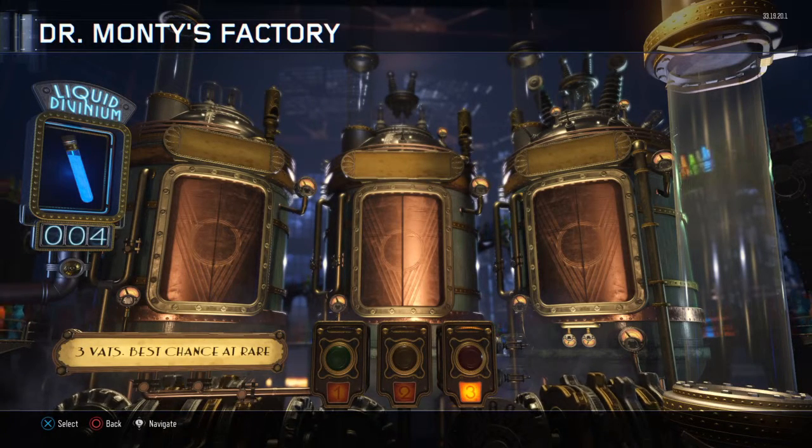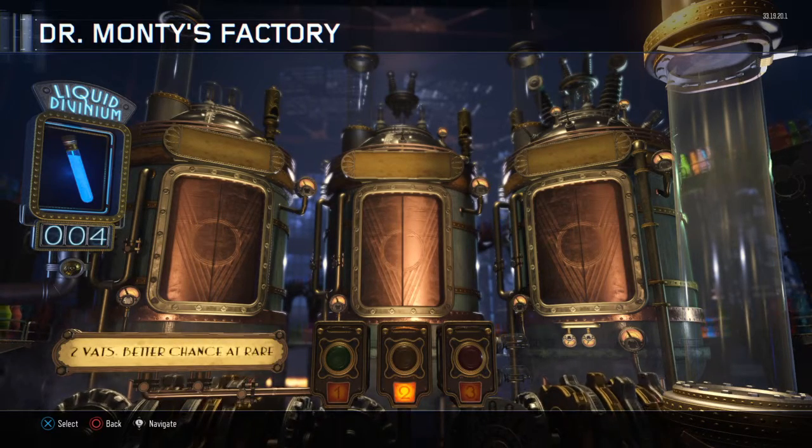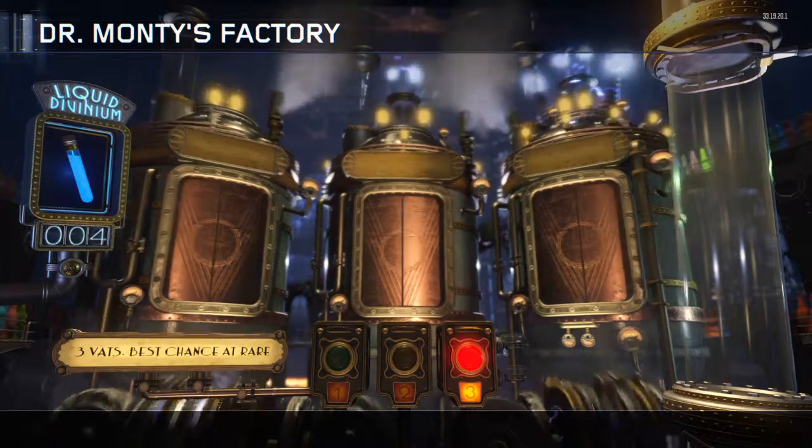Welcome back guys, we're going to do another three bats where I do a pull. This is going to be my fourth one, and for this fourth one we have four liquid divinium instead of just three. So we're going to do a three and a one pull — we'll start with a three and then end with a one pull. Let's see what we get — hopefully something good, I want a perkaholic.